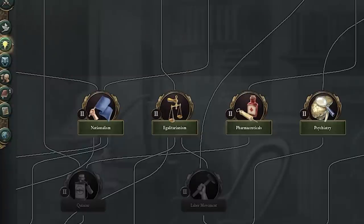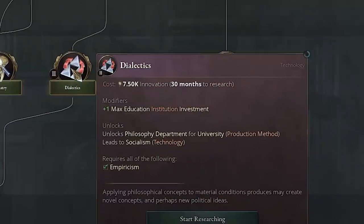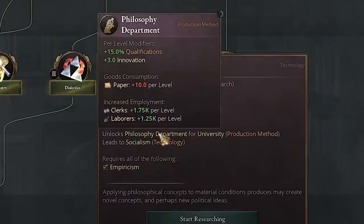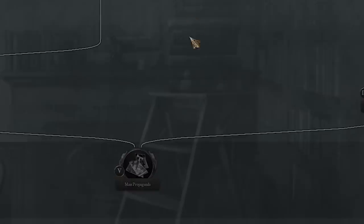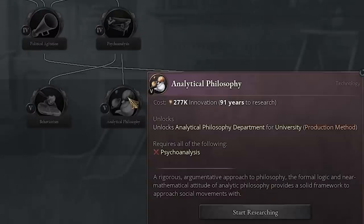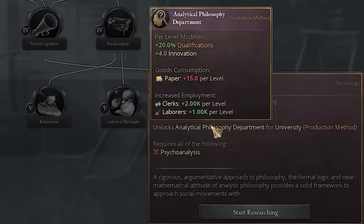There are other techs we can get to make universities give even more innovation. Dialects is one — hovering over it, it unlocks the philosophy department, which gives plus three innovation. And a later tech, Analytical Philosophy, unlocks another department giving plus four. So eventually you can get plus four innovation per level per university.